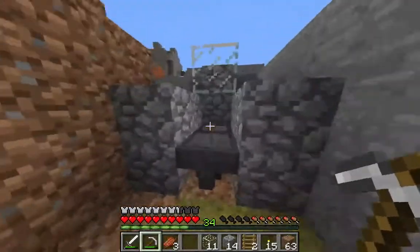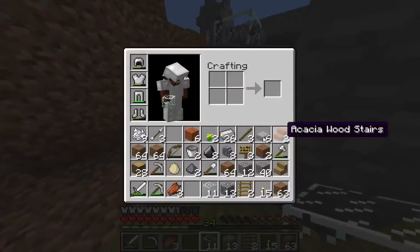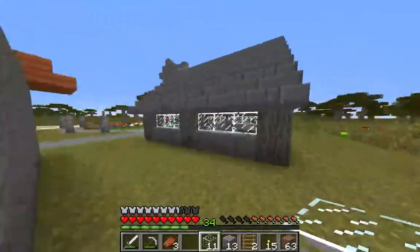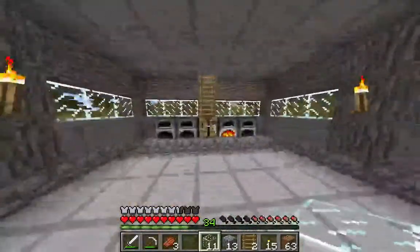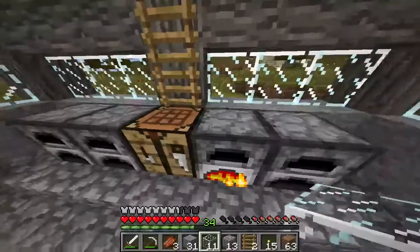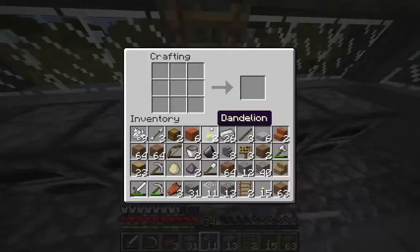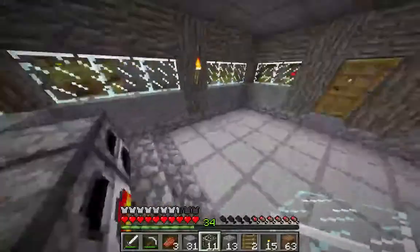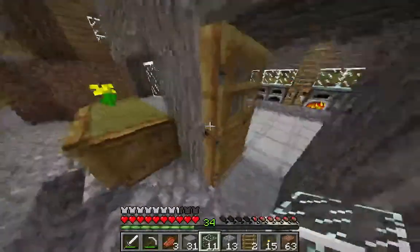Going to need another hopper facing out before we cover it up. We're just going to fill that up now and make a chest temporarily to collect all the eggs — we don't want the full running system quite yet, we want to do some tests first. We only have one chicken egg right now, so we'll see how that goes.